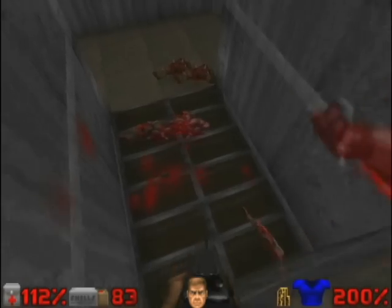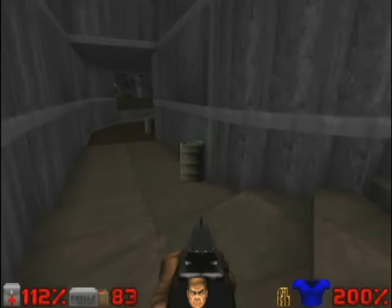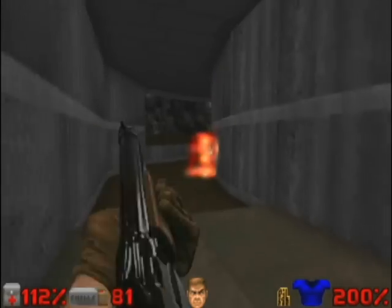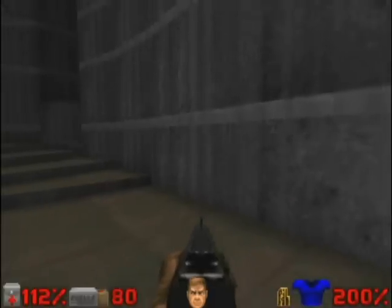Now we're going to go through the right side. I'm going to go down the stairs. As soon as we go down to the marrom, the wall here will open. So let's go with a metralhadora.